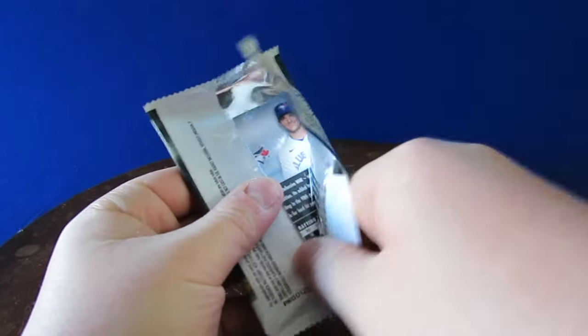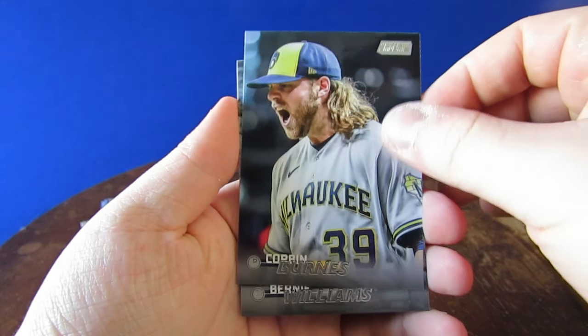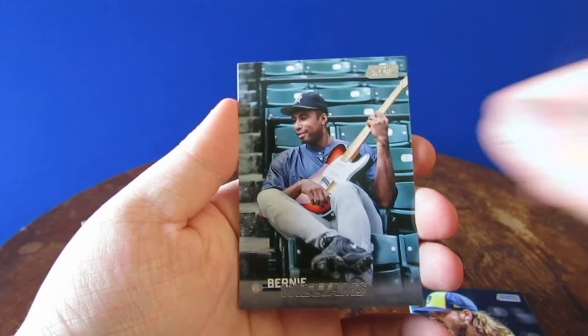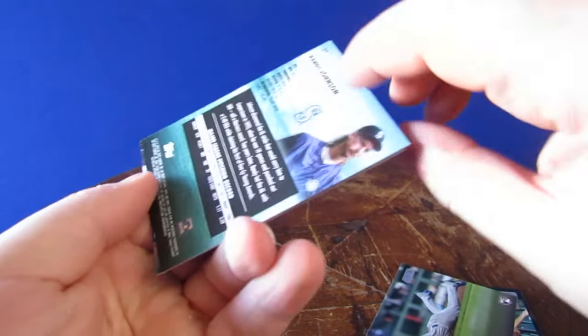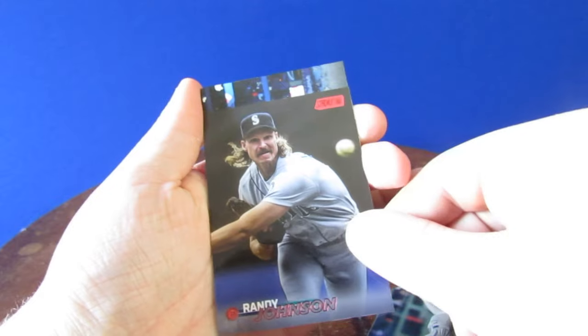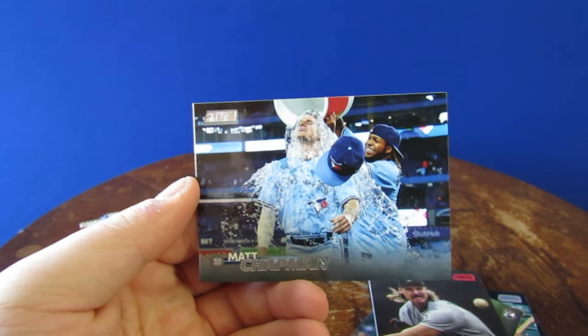Juan Soto. Corbin Burns — just got traded to the Orioles. Bernie Williams, love him playing that guitar. Miguel Vargas rookie. Backwards card of Randy Johnson, the red insert. That's a nice great picture of him throwing it in. Matt Chapman getting the Gatorade dumped on him.